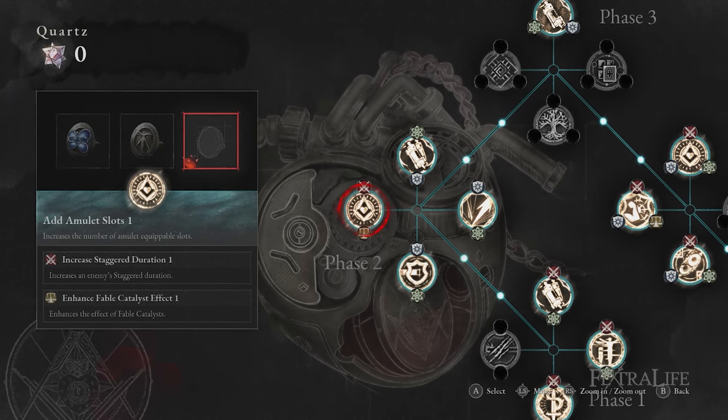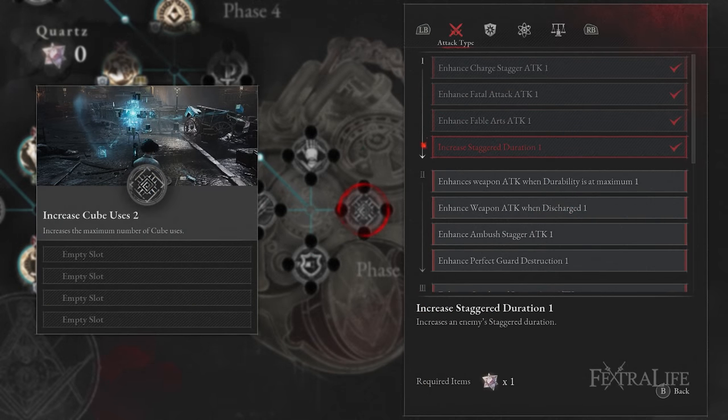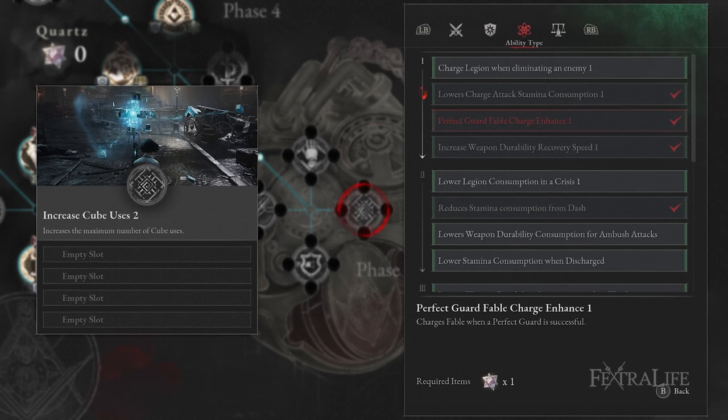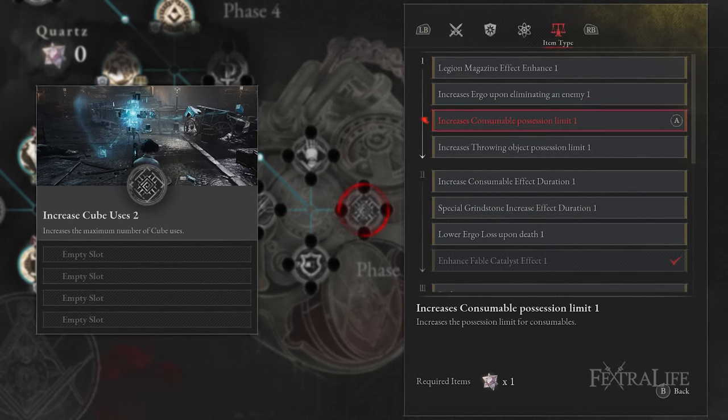For small node upgrades, you want any pulse cell, guard regain, and fable art nodes. Besides those, anything stagger-related should be good, especially on heavy weapons that inflict lots of stagger damage. Paired with that, fatal attack damage will give you good damage from staggering. Any stamina-reducing upgrade is great too for your dashes, dodges, and attacks.